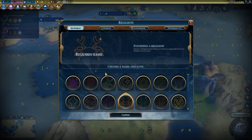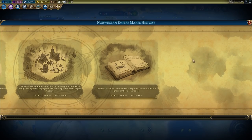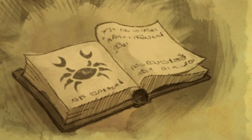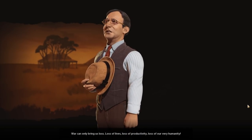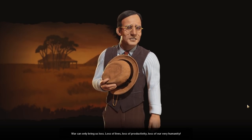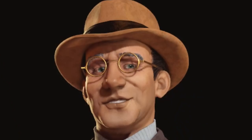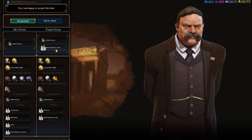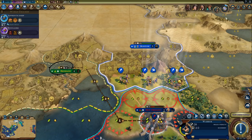Time to choose a religion. We obviously want one of the sea, and we're just gonna name it... The Deep Gods Rise Again. The Deep Gods Rise Again is the one true path of salvation. Please ignore all the other ones. Gandhi said war can only bring us loss — loss of lives, loss of productivity, loss of our very humanity. I'm sorry, Johnny, I'll stop going to war, despite the fact I joined your bloody war. It's peace with Teddy — he's gonna give us New Orleans. What a lovely little war.